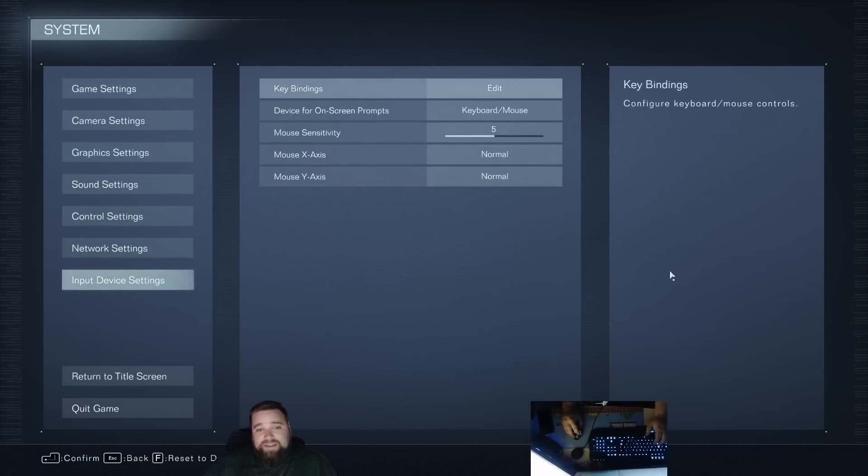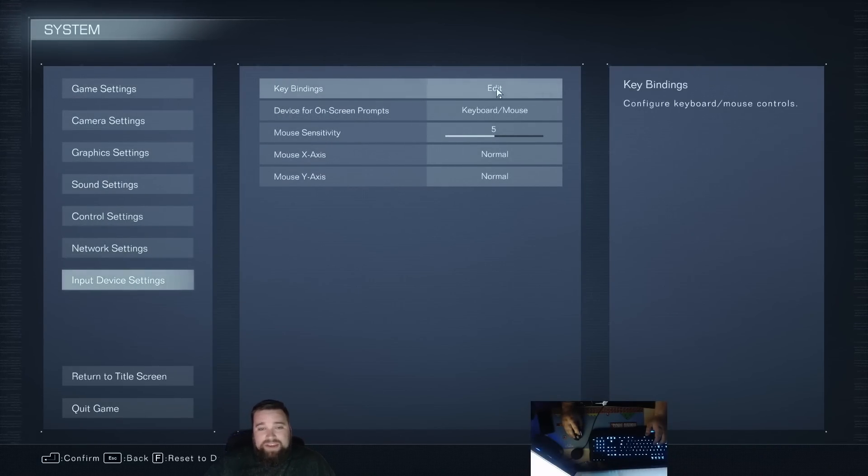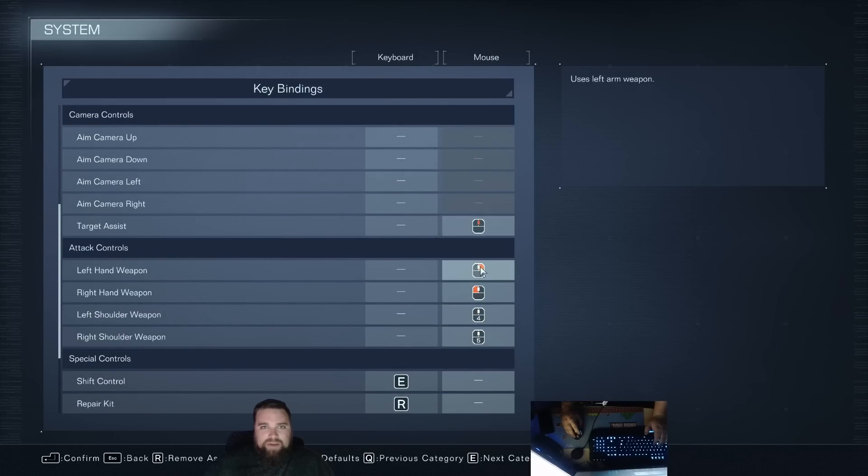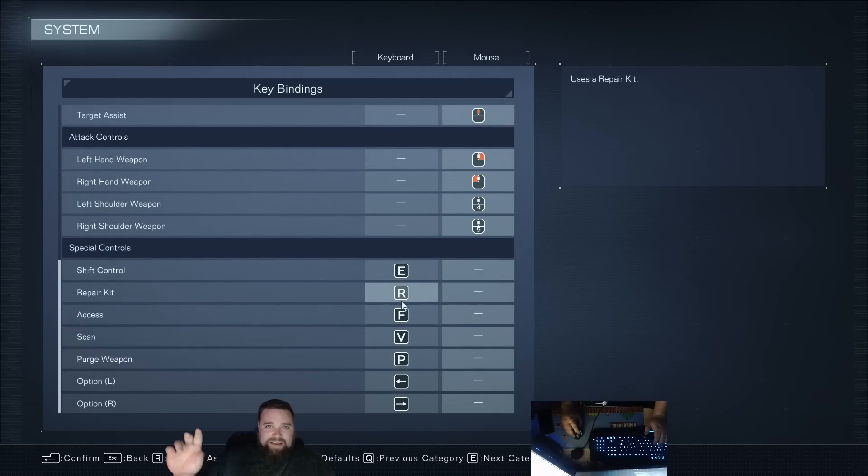Go down to input device settings and go to key bindings. I leave the general controls alone as a whole. Middle mouse button is your target or hard lock. I end up swapping left and right click because I'm so used to left click being main weapon and right click being off weapon — I use a lot of blades, so that's what I'm used to. I put buttons four and five on my mouse on my right side. I swap shift, control, and repair because repair at R just makes more sense to me, and I press repair on accident less often that way.